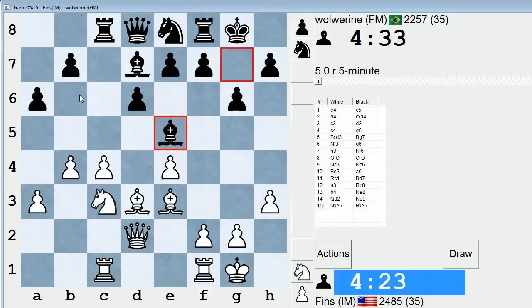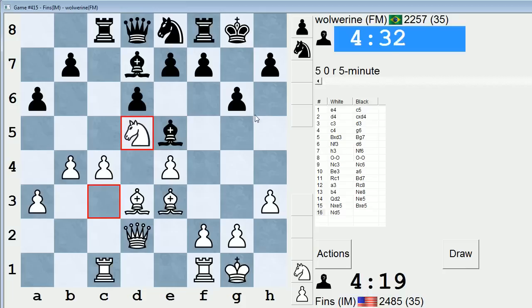If I play Knight D5, I'm threatening Bishop B6. Looks annoying at the very least. Let's do that. Maybe Bishop H6 to come. Can he play E6? Bishop B6 - I just straight up didn't see that he could go to H4. But E6, I can play Knight B6 and grab the bishop pair if I want. Yeah, this is an irritating piece for him, because I don't think he's in a huge hurry to play E6.